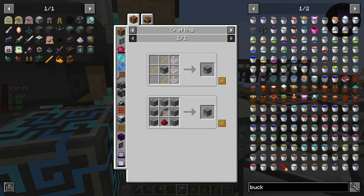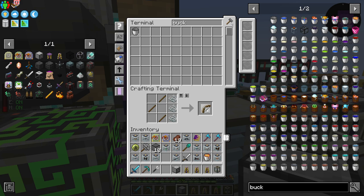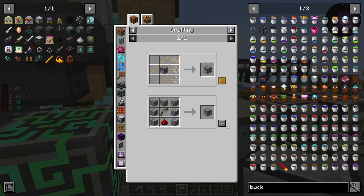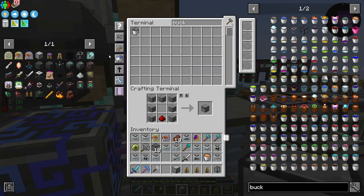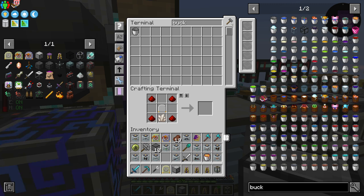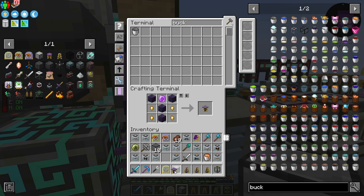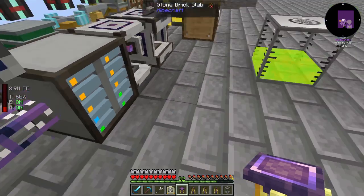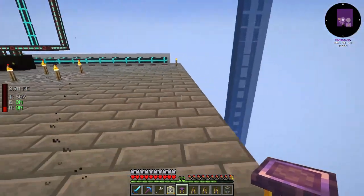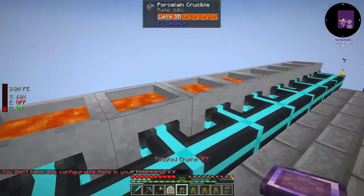I can hear the editor in the background opening up a bag or something. Let me grab a couple of bows. So we've got a couple of these made. Now we have an activator. The last thing we're going to need is an arcane pedestal. So this is everything that we need for this.